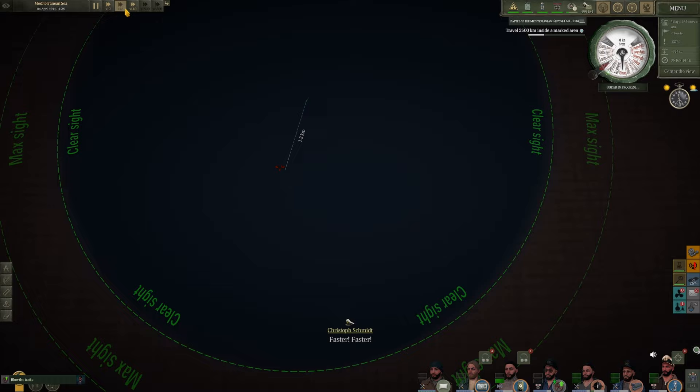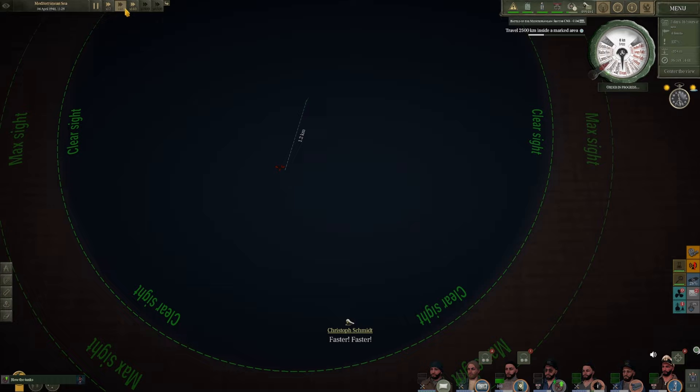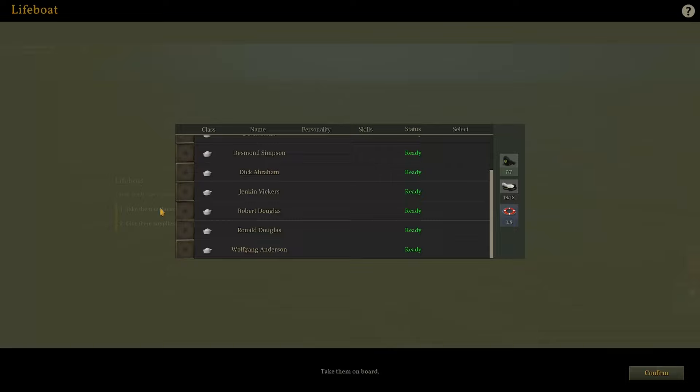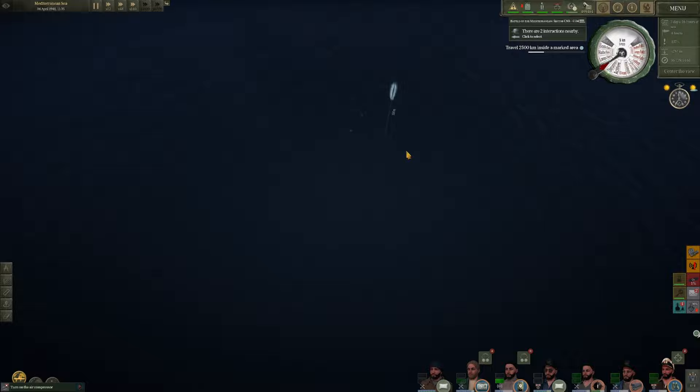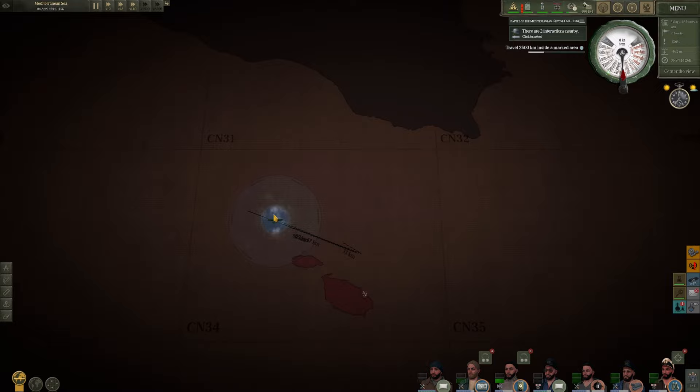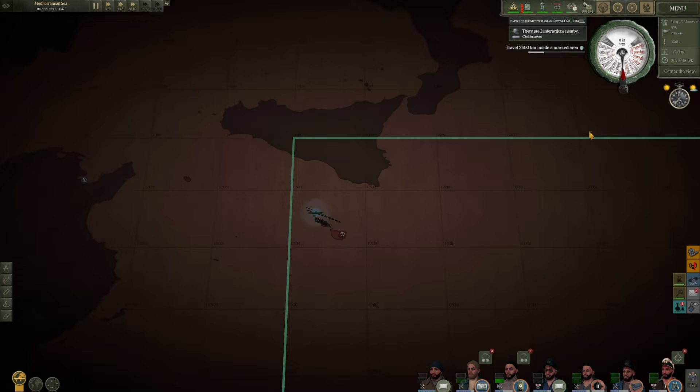We'll go ahead and surface the boat. I take that back — the crew members did make it off, that's good. Any captains though? Enlisted get free rides back. No officers made it off this time. I don't see any of those supplies around here unfortunately. We're going to continue our journey around this area — now we've got the bigger ships rolling through here. Still got plenty of torpedoes, so let's continue our patrol and hopefully come across another C3.